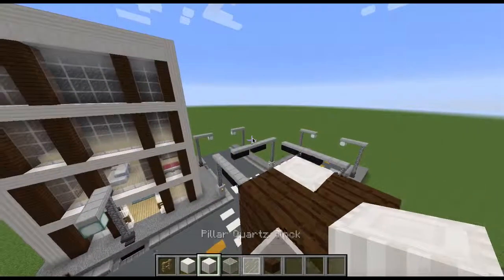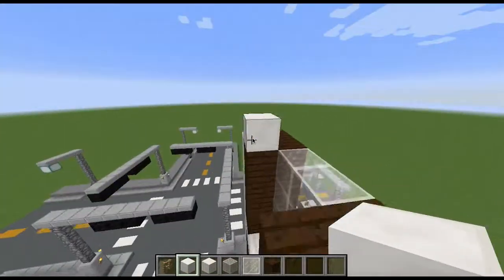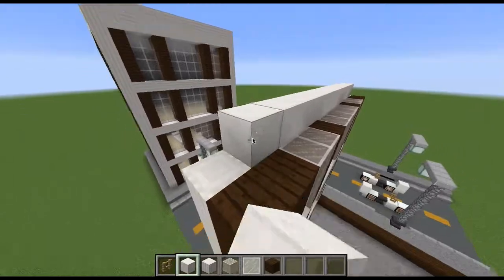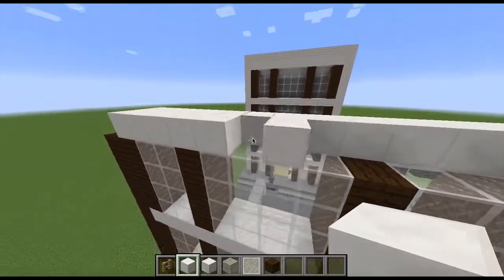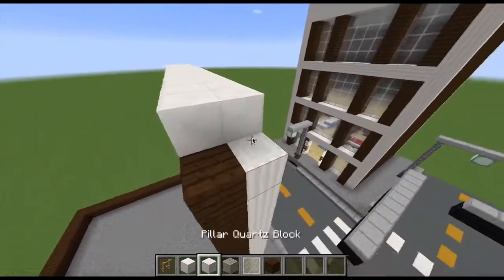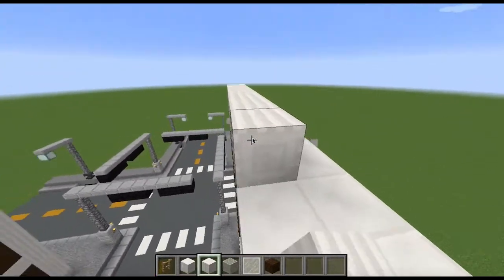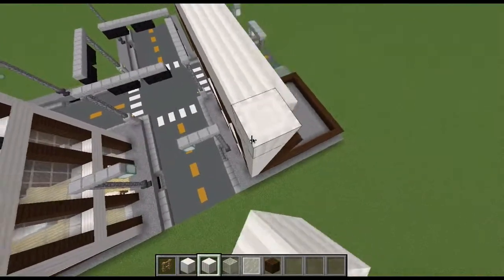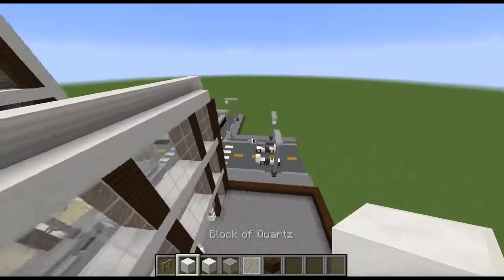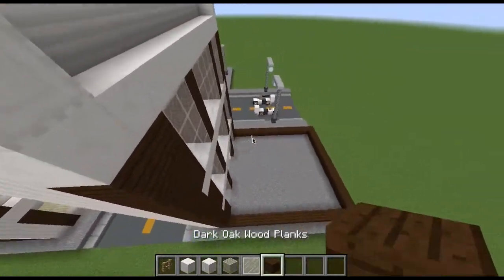This layer is going to be a little different because this is the roof. Take out the block of quartz and bring it straight across. Leave one on the end and do the same thing. Grab your pillared quartz block, come up one, then come across — make sure these are going sideways, not upwards. Then take out your dark oak wood planks — actually, take your block of quartz and put them on each side, then add the pillared quartz.